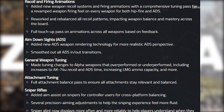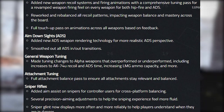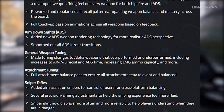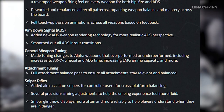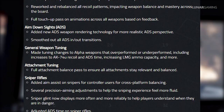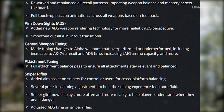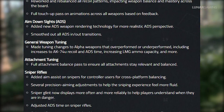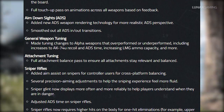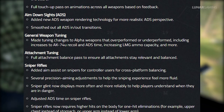There's been a full touch-up pass on animations across all weapons based on feedback. For aim down sights they've added new ADS weapon rendering technology for a more realistic ADS perspective and smoothed out all ADS in and out transitions. For general weapon tuning, changes have been made to weapons that over-performed or under-performed, including increases to the AK-74U recoil and its ADS time, increased LMG ammo capacity, and more. For sniper rifles, they've added aim assist on snipers for controller users for cross-platform balancing, but it comes at the cost of slower aim down sight speed.